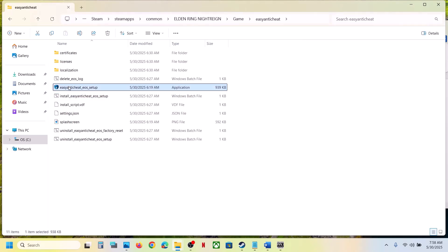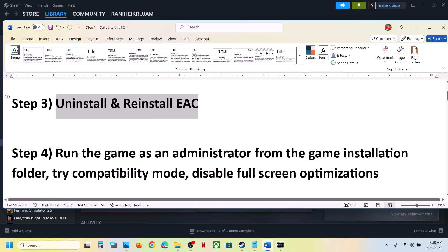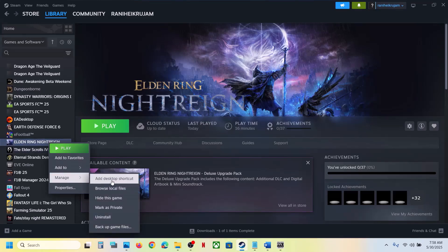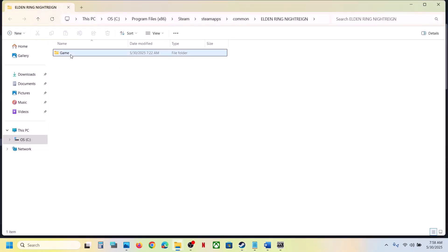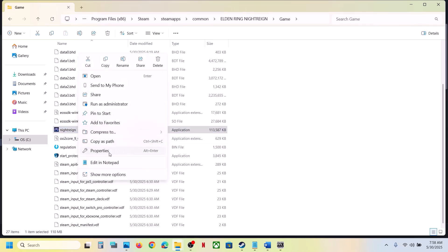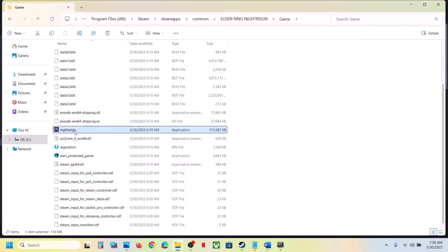Once done, launch the game. You can also double-click to launch the game directly and check. Still not working? The next step is to run the game as an administrator from the game installation folder. Right-click on the game exe file, select Properties, go to the Compatibility tab, and put a check on the box which says 'Run this program as an administrator.' Hit Apply, click OK, then double-click to launch the game.